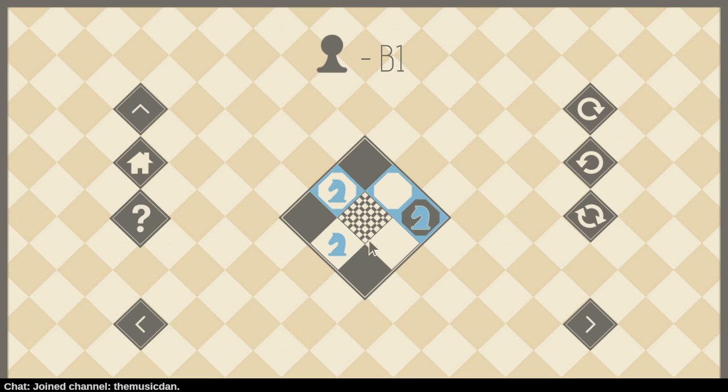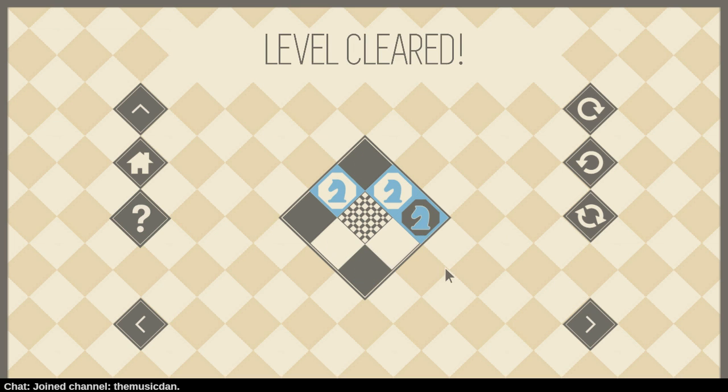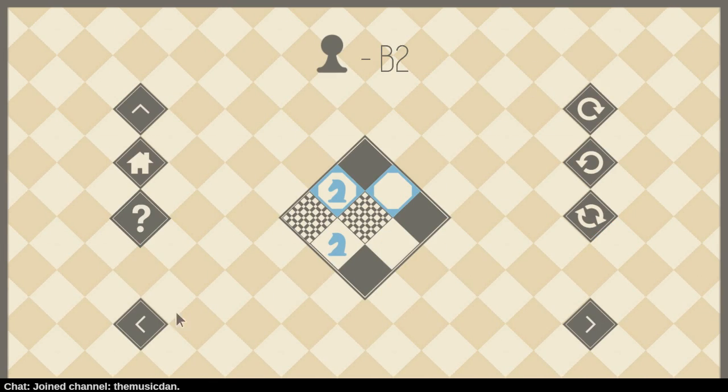Okay, that was pretty straightforward. Oh, here we go. So here, you have to move one of your Knights out of the way so the other Knight can occupy that square. Did I have a more efficient solution? I wager I did.